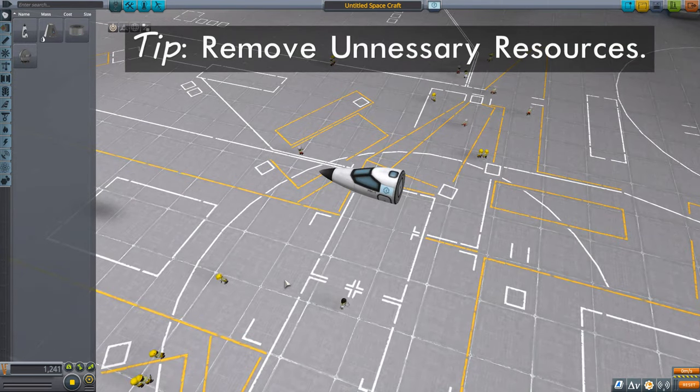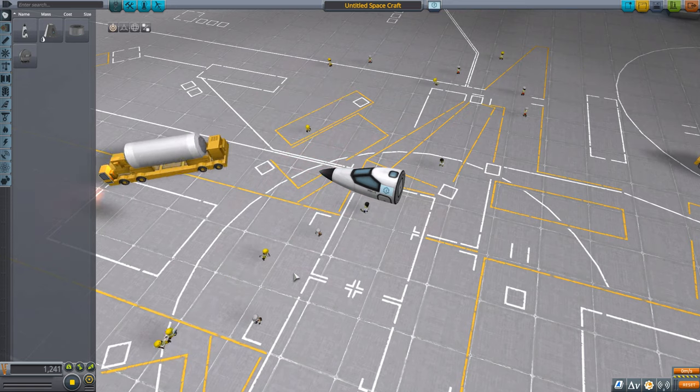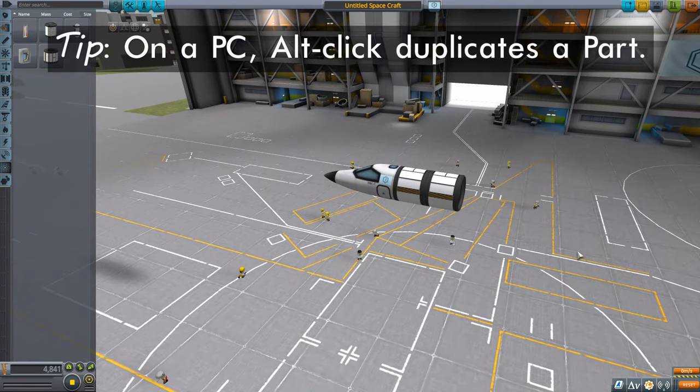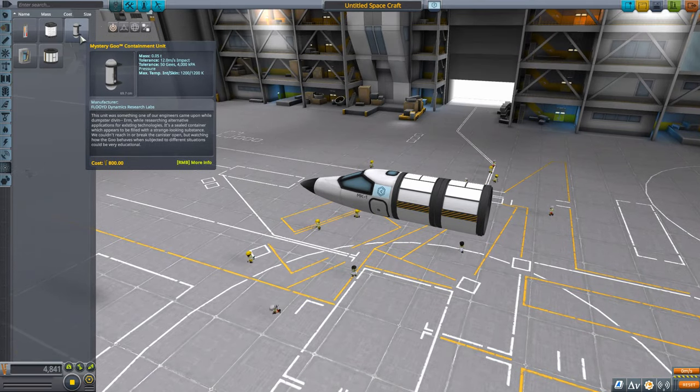Here's the game plan: we're going to start on the runway — again, that's a biome — collect all the science we can, then fly to a desert on the opposite side of the continent. For science, we're going to use a materials bay to collect one sample at the runway and a second one at our destination. We're also going to use two mystery goo containers.